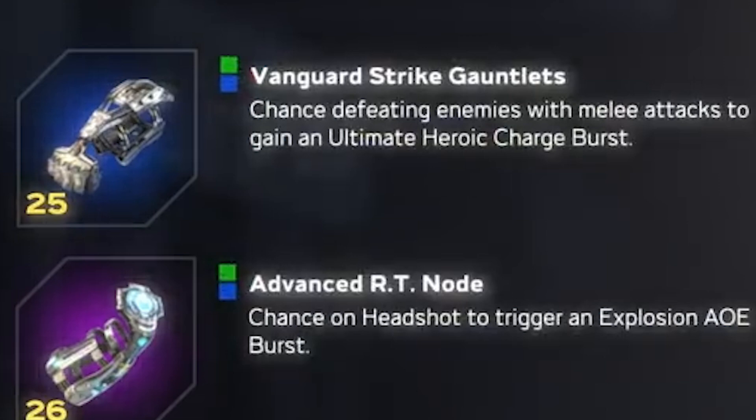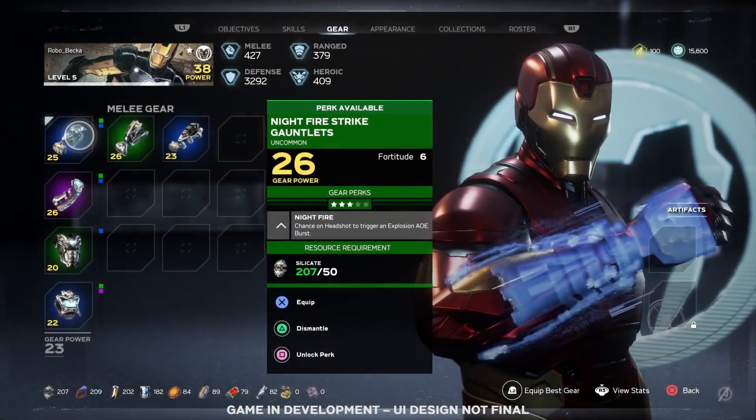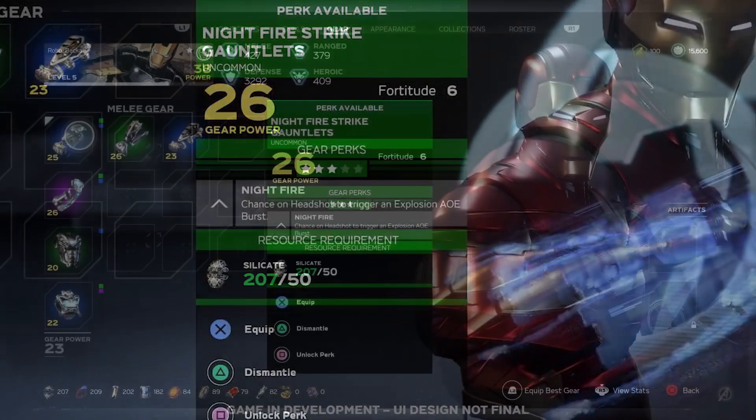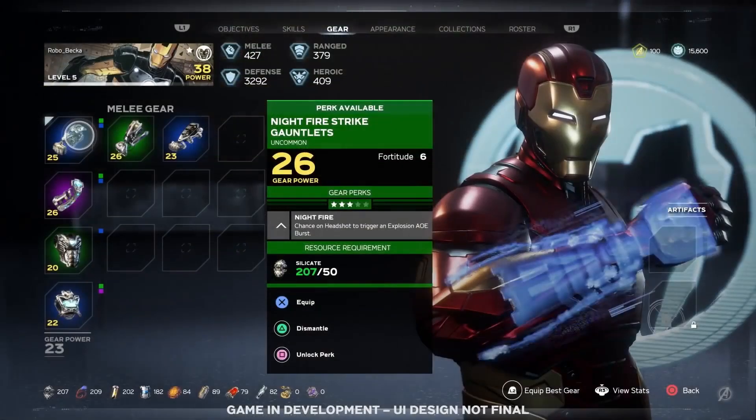It sounds like when equipped, there will be a slight chance that our ultimate ability will charge faster after defeating an enemy — a pretty solid ability. But let's look at the gear we were supposed to see, called Nightfire Strike Gauntlets, with the associated perk being named Nightfire. This perk reads: 'Chance on headshot to trigger an explosion AoE burst.' This perk sounds more like it applies to a ranged repulsor ability than melee, so perks aren't always associated with their gear type. The gear is also color-coded — green corresponds to uncommon, blue to rare, and purple to epic.